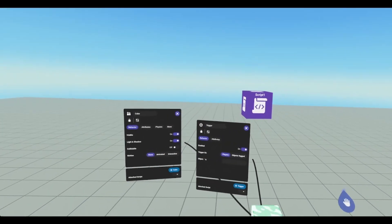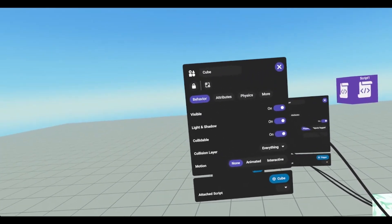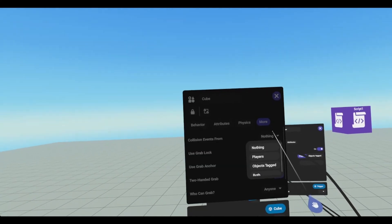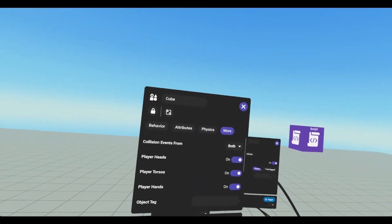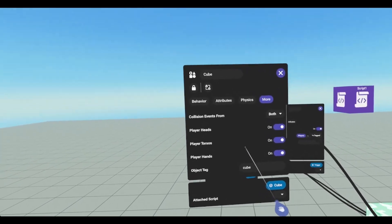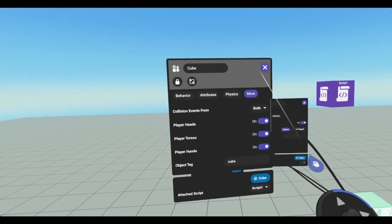In order to get collisions to work, we need to do a couple things. We need to open up our cube — this cube will be the one that we pick up and collide with the other object and trigger. So we need to set it to interactive and grabbable, and we need to go to more, set collision events from to both. Setting to both will allow us to have the cube collide with a player and with another object. So let's go down to object tagged and type in cube. Any object that is tagged cube will now fire off the collision events on the script that is attached to our cube. So we will attach script 1 to this cube.